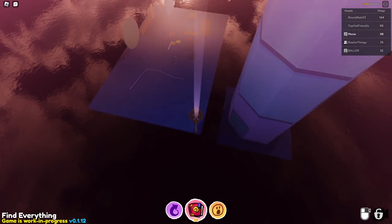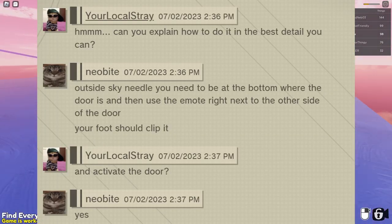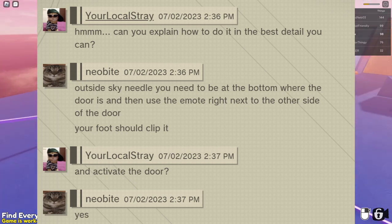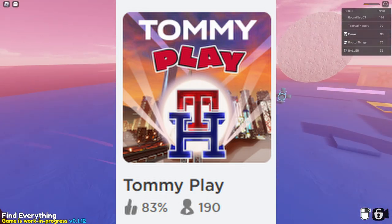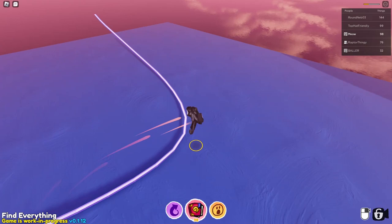You are then able to clip into the door by using the Tommy Helger V Posey mode. It's a paid mode usually, but you can get it for free via the Tommy Play event game. So maybe try and get it before getting to the Skyneedle.